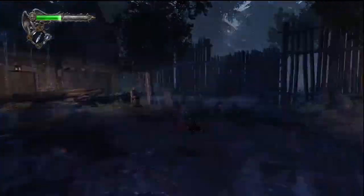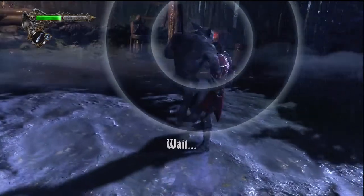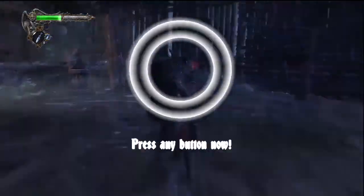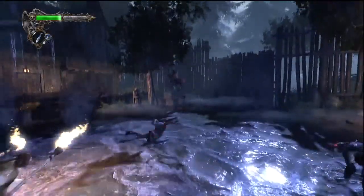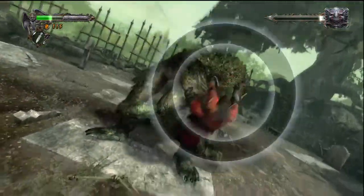There are also quick time events while exploring environments and during combat. The most common occurrence is when you grapple an enemy and perform a finishing move, or at the end of a boss battle, when your well-placed button pressing makes Gabriel dish out some pretty brutal finishing moves.